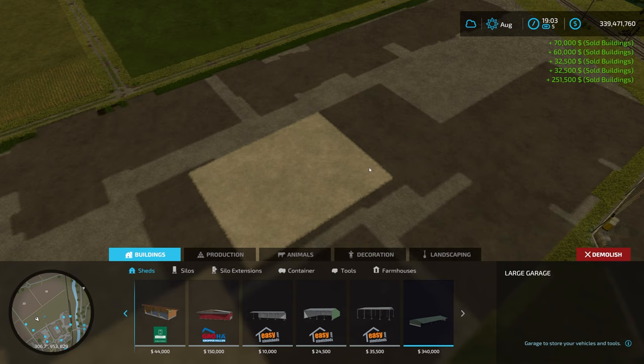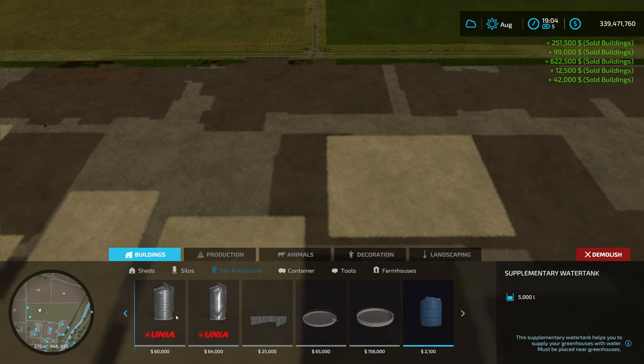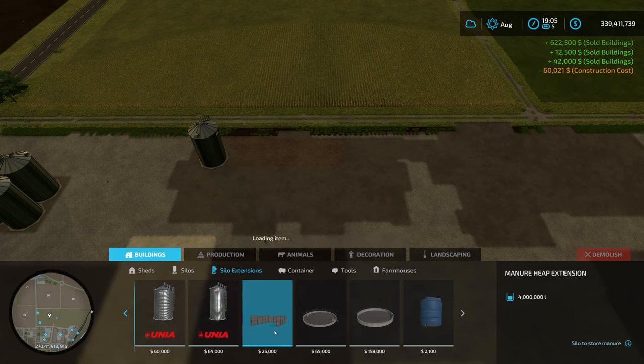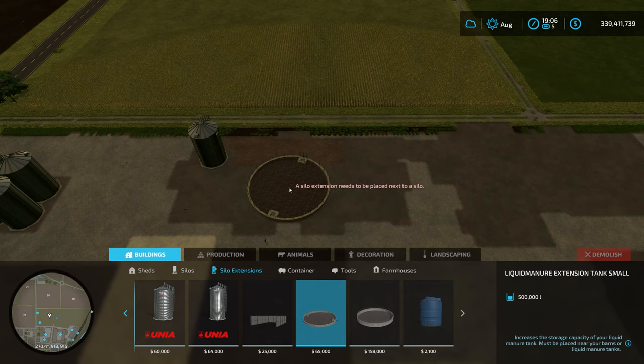We've got a couple of tabs left. Silo Extensions work the same way - we have a 200,000 liter extension for the Unia, then a 250,000 extension. We have a manure heap extension which needs to be placed next to the barn. A silo extension needs to be placed next to a silo. There's also a liquid manure extension for liquid manure tanks, and a supplementary water tank that must be placed near the greenhouses.